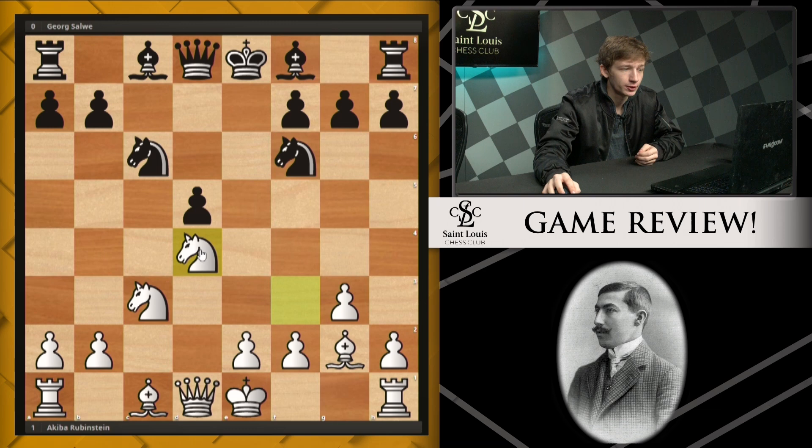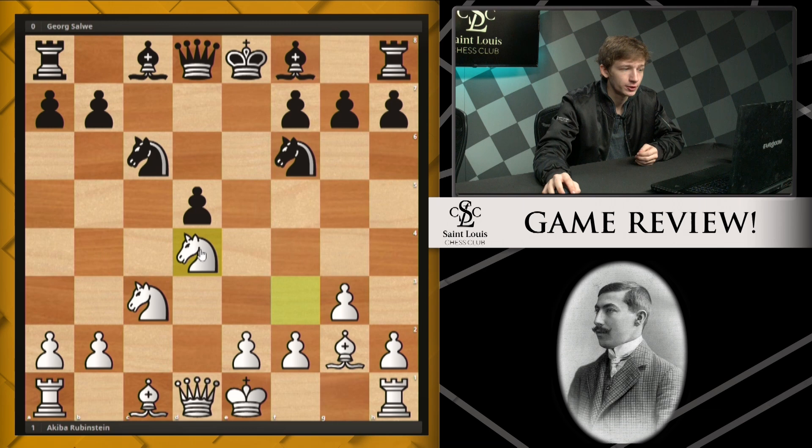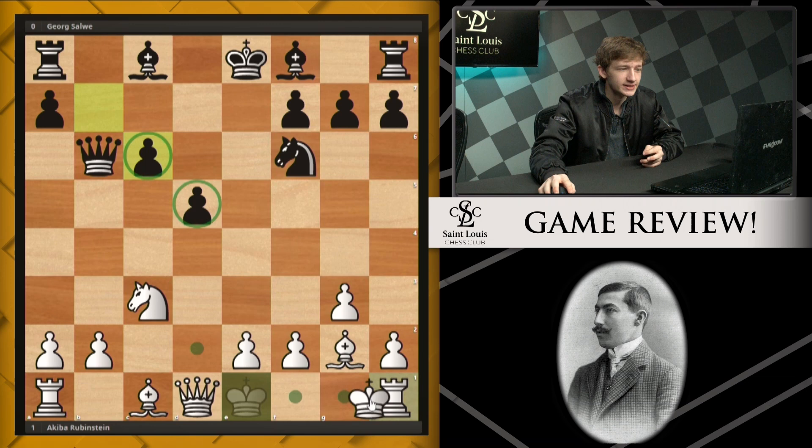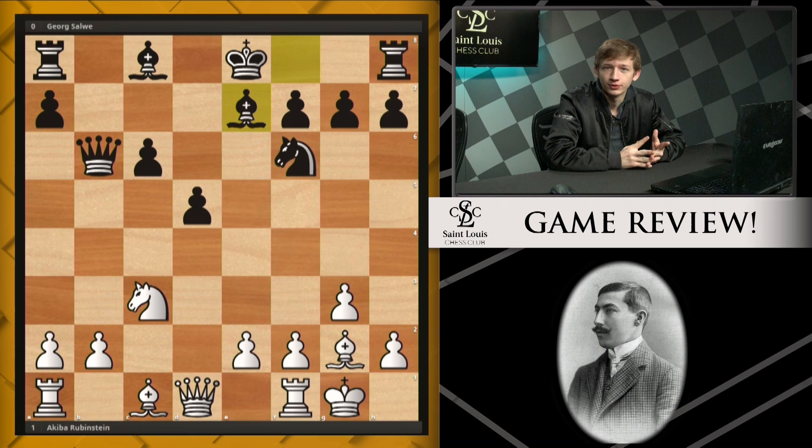Black captures on d4, we see knight takes d4. We now have an isolated queen pawn, but after queen b6 we see a very common transition from the IQP to a hanging pawn structure, where there are pawns on c6 and d5. White gets castled, black plays bishop e7, and then white's next move is actually really important and I wanted to talk about it a little bit.